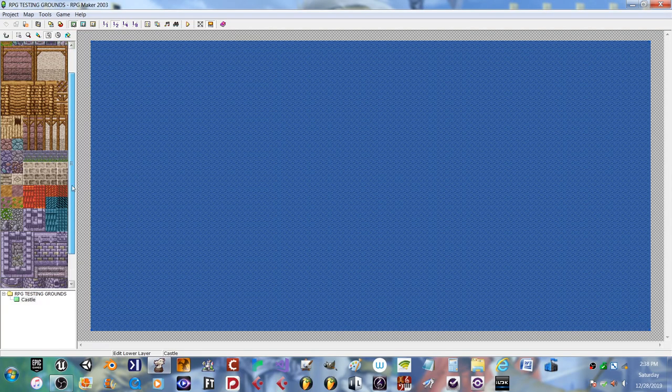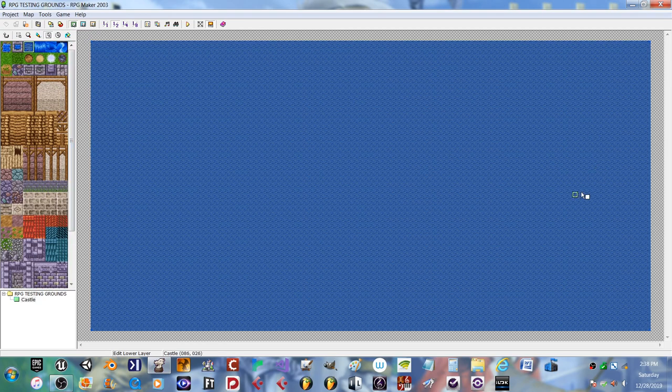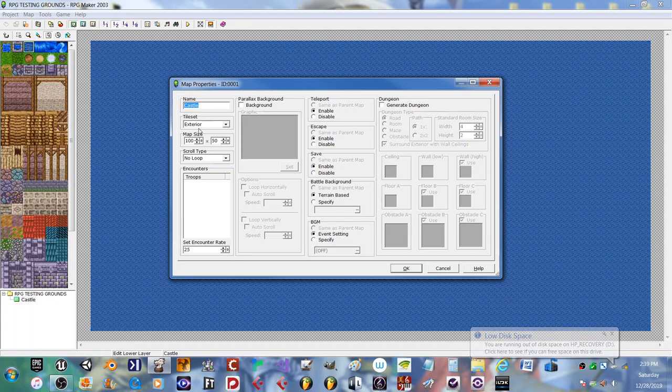I've built a new map called Testing Grounds — if I ever want to just do a straight tutorial, I'll refer to this. So we're going to build a nice castle. We start with a blank screen; I've made it specifically big because we're going to get into some extreme detail from scratch. Right-click or go here, rename the map 'Castle', and set the tile set to exterior. The map size should be 100 by 50 — they do width by length, which I always get confused by.